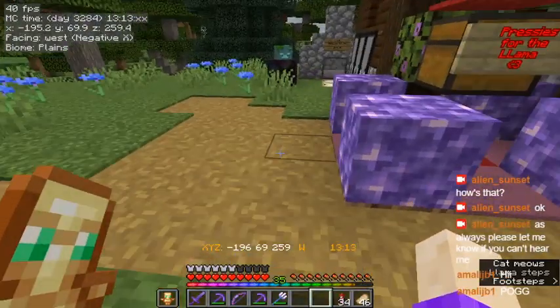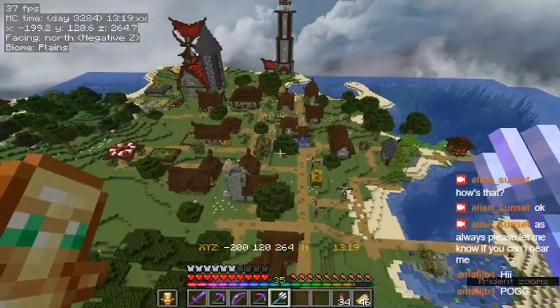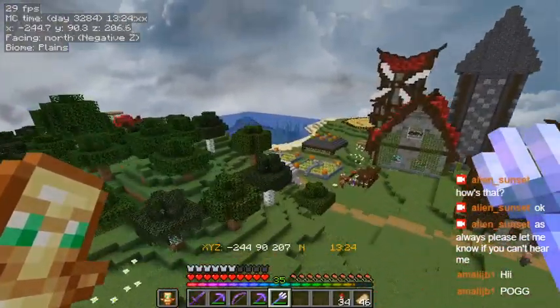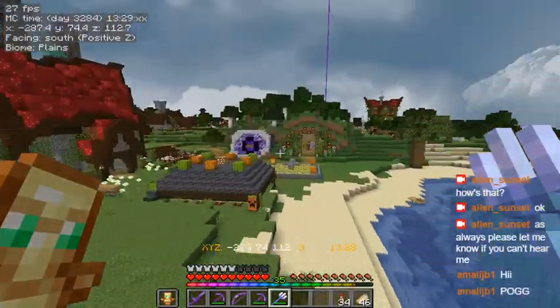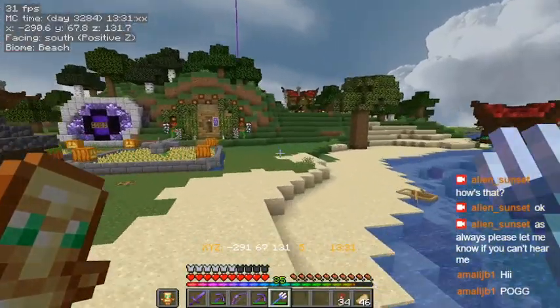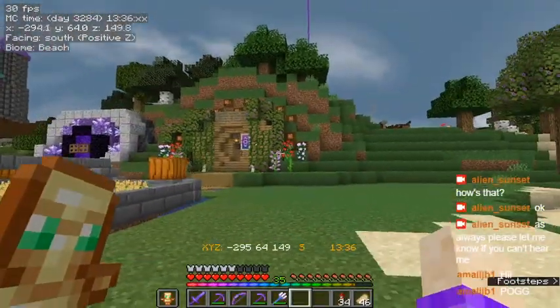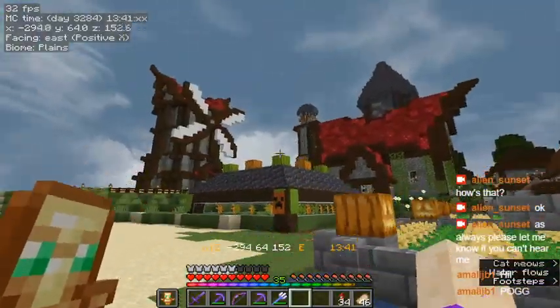Pretty much everything else here is my work. I even remade his house to match the rest of the village. This is actually our spawn was right here, and I was like, yes, village, trading, all the stuff I need right here. Let's keep it. So I built myself a little hobbit hole at the very beginning, and now I'm expanding everything out.